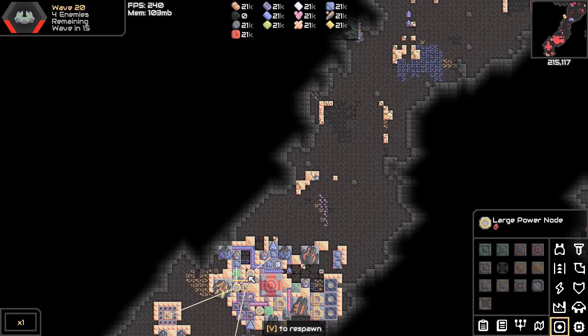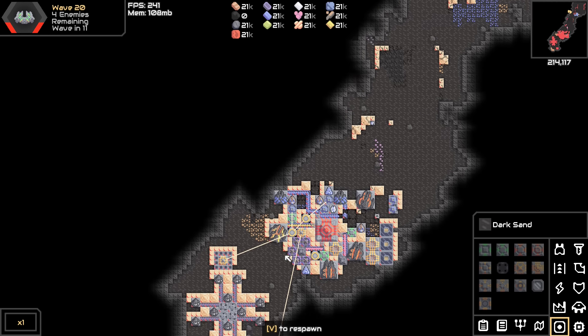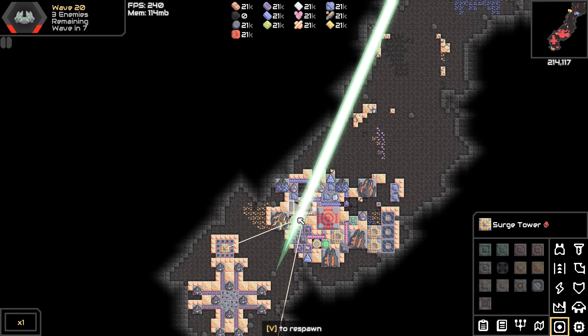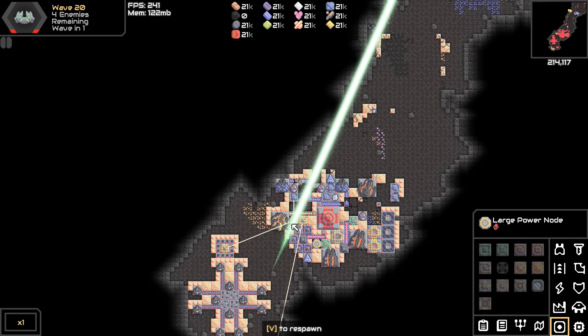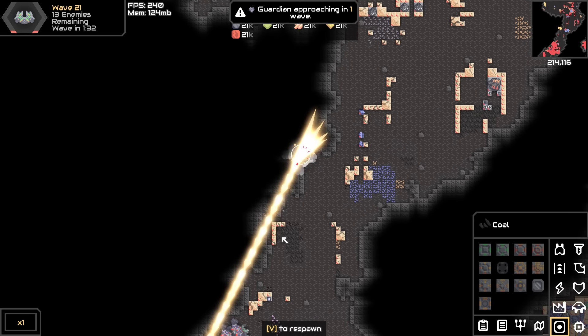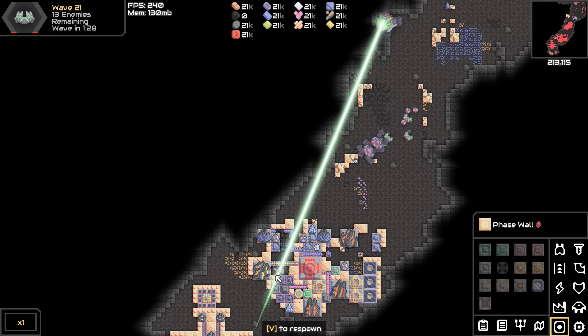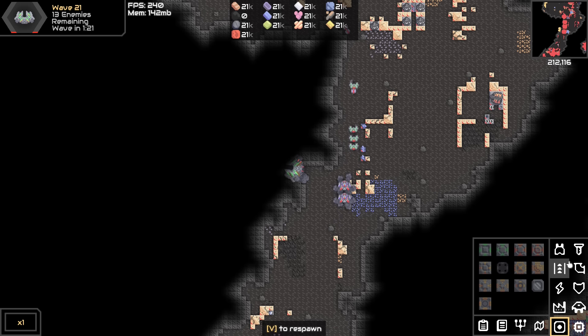There we go - so now we should be able to... ow. I don't think I can hit the core from here but we need to get some of these menders down. We can't - we're going to have to take some hits here, it's gonna be bad. Can we get over here? Oh we can! Hold on - let's see if we can get these power nodes out before we get obliterated. We got one of them - come on!